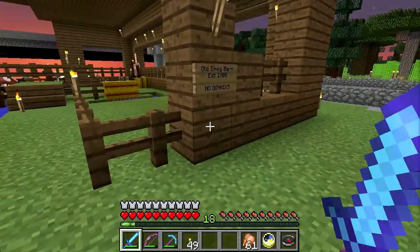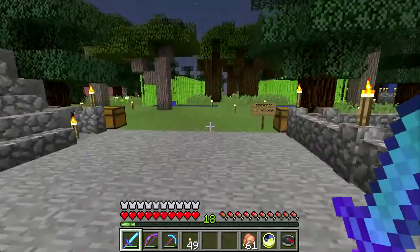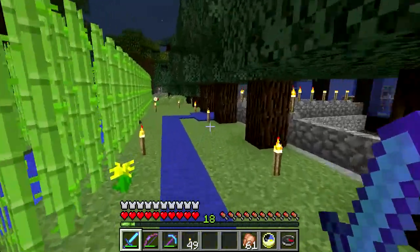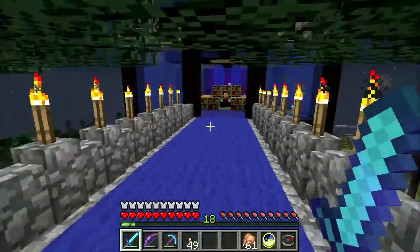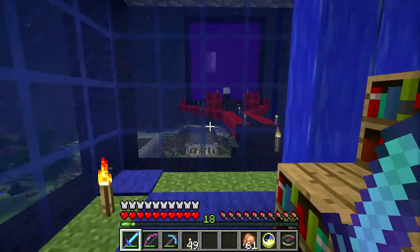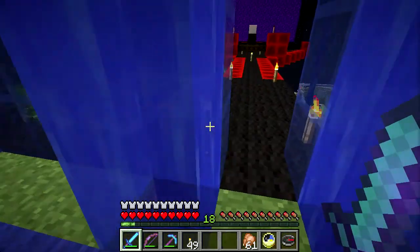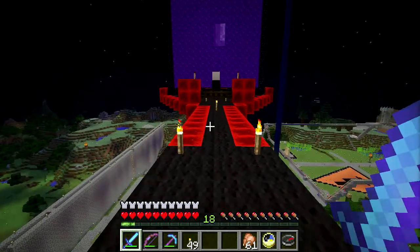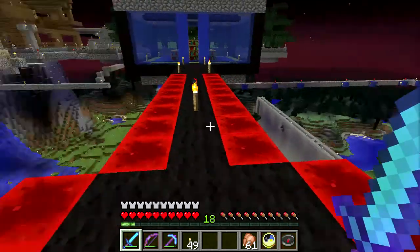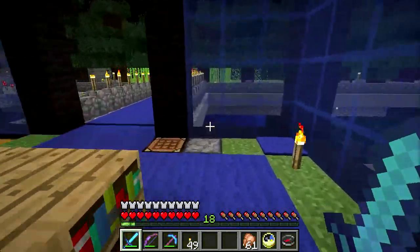He's got a portal so we have nether access, but he had to move it a couple times because he kept building it too close to everything else. Over here he's got a very nice forest — the lost wood — and his enchanting room. There's another floating island build up above it. Past the enchanting room is another gargantuan portal that is too close to the portal near my place to have its own link. He doesn't believe in safety rails or anything. It's all very nerve-wracking walking around here.